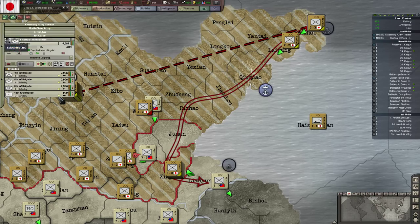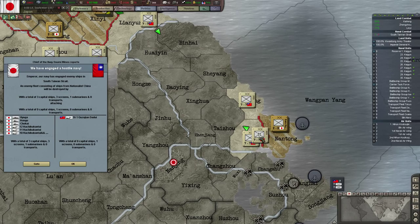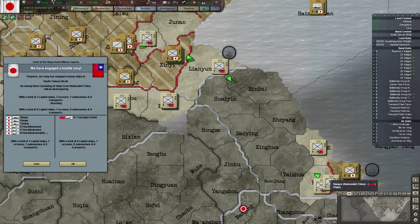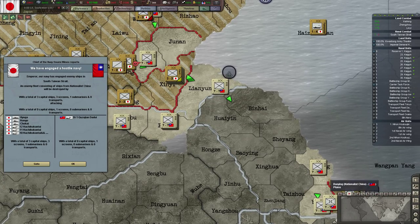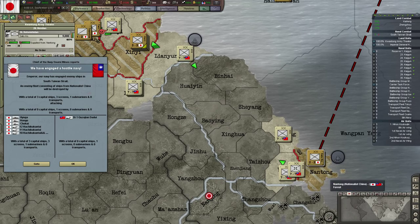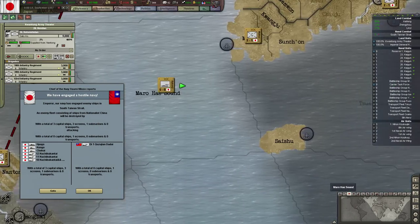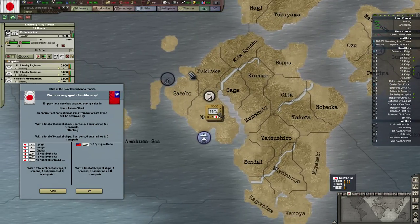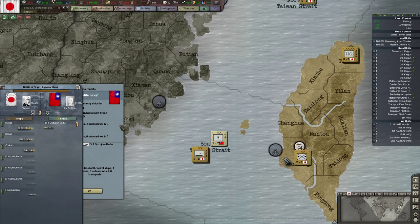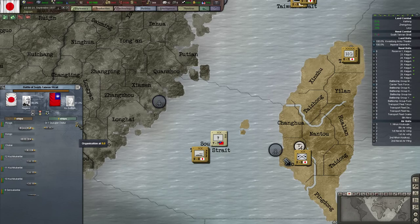We have that artillery to be deployed but we cannot deploy the Nantong. I think our next goal is to hook up Nantong to the rest of the beachhead — that would be 1, 2, 3 provinces. We don't have artillery support. It's a bit crazy, but thinking about reinforcing them with one of the artillery groups.